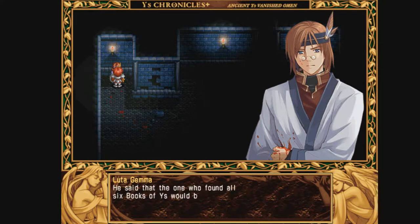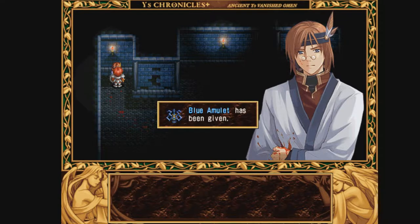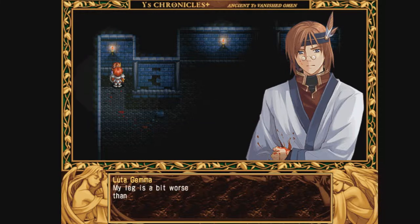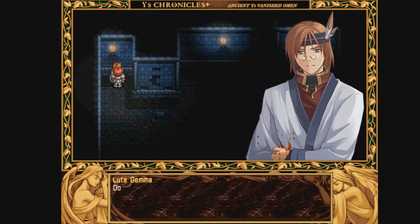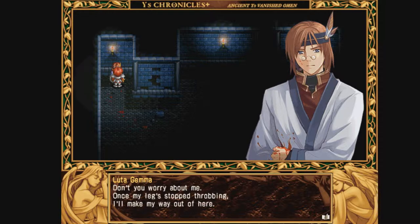He said the ones who found all six books would be granted the power to bring peace to Hysteria. Adol, this is another ancient heroine passed down by my family — I'd like you to have it. The blue amulet has been given to Adol. My leg is a bit worse than I'd previously thought; I'll stay here in safety and rest. I'll be fine — once my leg stops throbbing, I'll make my way out.